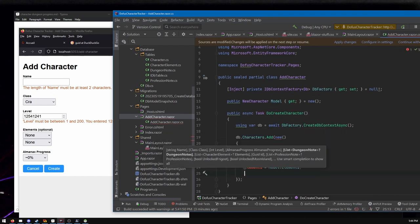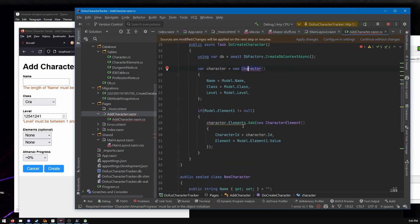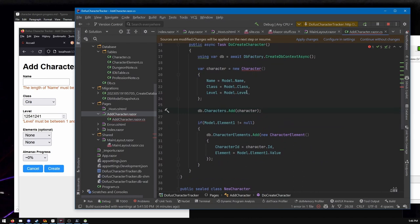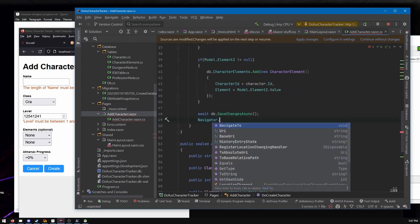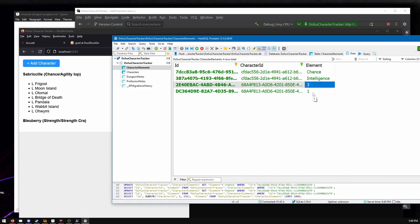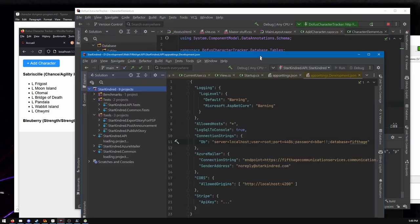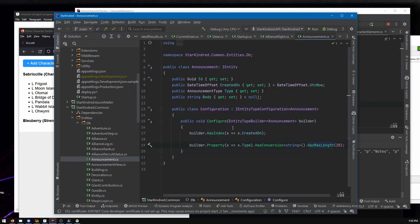Now I'm back in business making characters. The first feature is creating characters. There's a similar modal system for Blazor called Blazor Modal, but I decided not to use it — I didn't want more libraries. So I just do pages: every action goes to a new page — make a new character, edit a character, check off a dungeon later on.